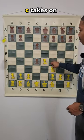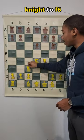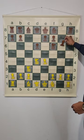After d4, c takes on d4, knight takes on d4, and then we get the move knight to f6, attacking the pawn on e4. After knight to f6, knight to c3 defending, and then we get the move g6.